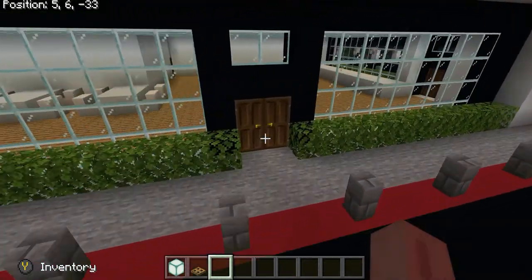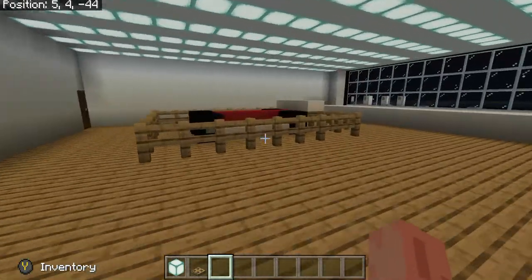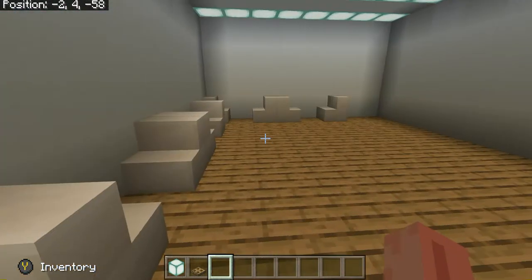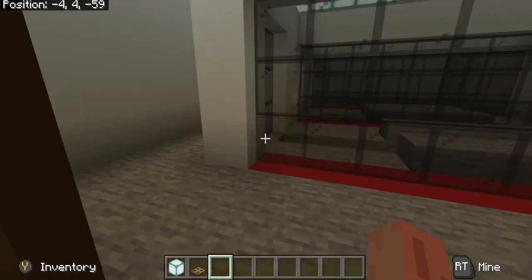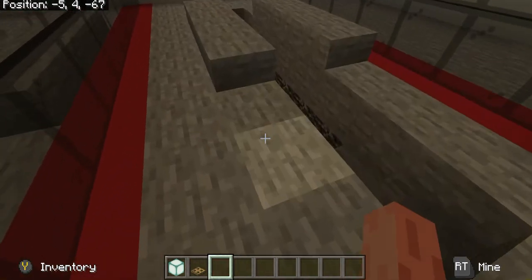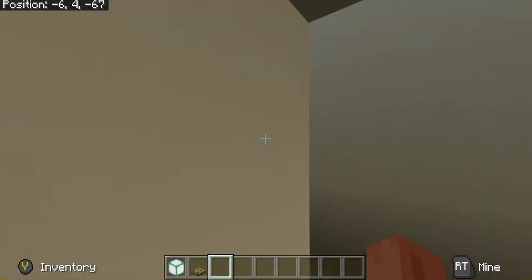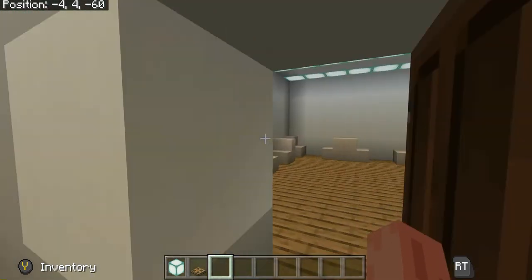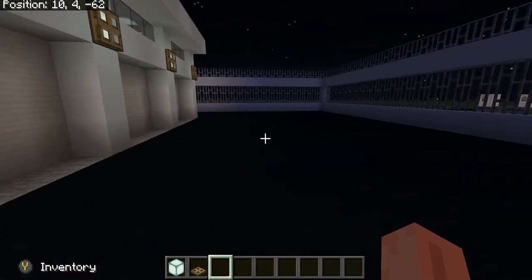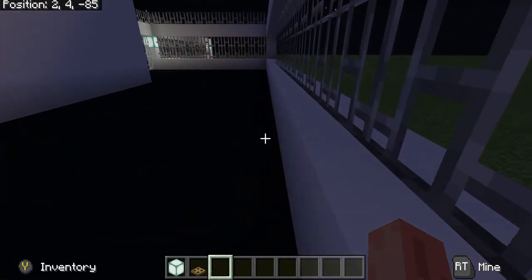Over here we have the Tesla interior — nothing really exciting. We have some places where you can sit, we have the Tesla Roadster from episode two, we have the employee break room, and in the break room we have the awesome mechanic area. Out here we have a nice area where they park the cars until the owner comes back to pick them up.